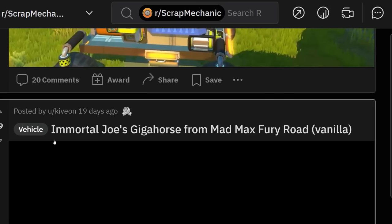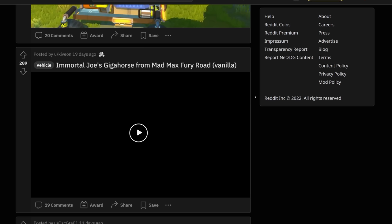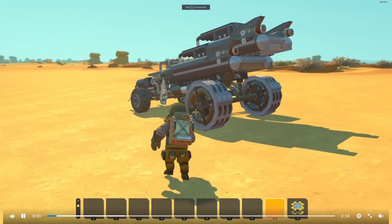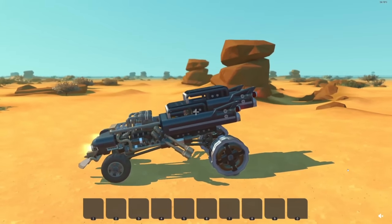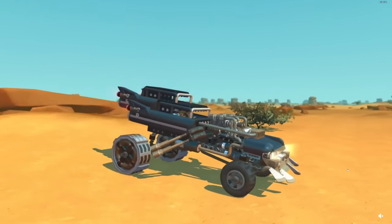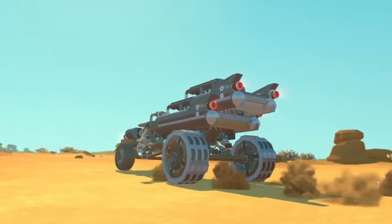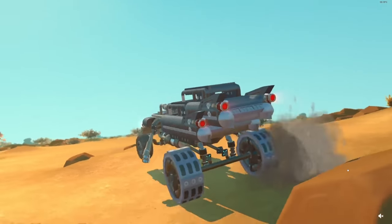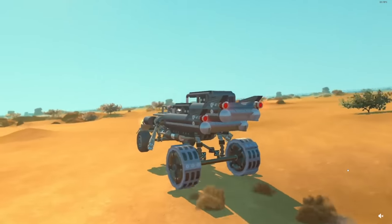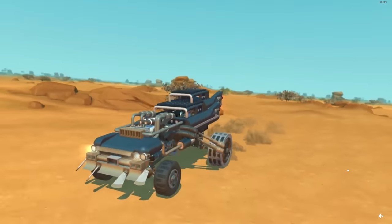But Immortal Joe's Giga Horse from Mad Max Fury Road. It was at this moment that he knew... he fucked up. It's called Fury Road. Yeah, I'm really sorry for mispronouncing that. I don't exactly know the franchise. Oh my god, this looks epic — exactly what I wanted to say. I don't know the franchise, but this looks epic. And that guy is actually using a new creative world he made. But yeah, the suspension on this is amazing. I wish I could build suspensions.